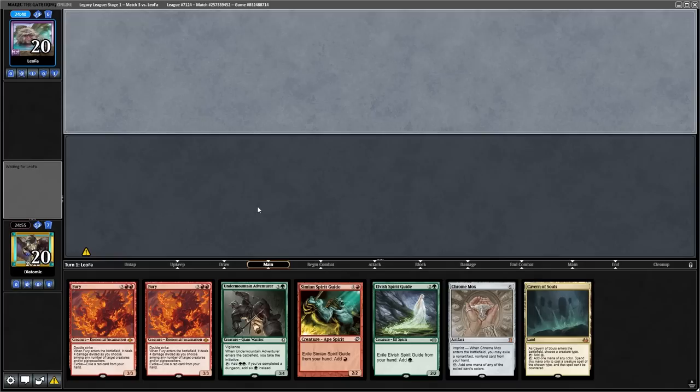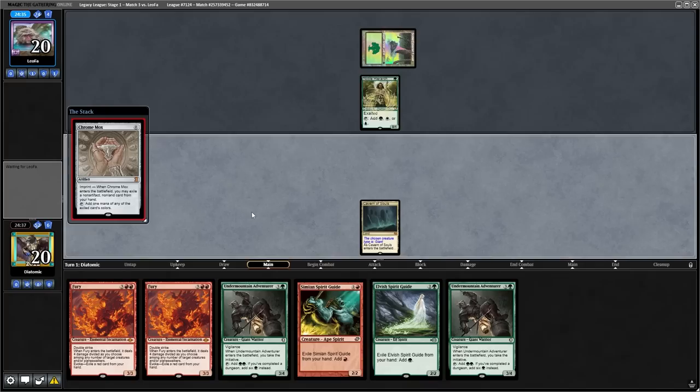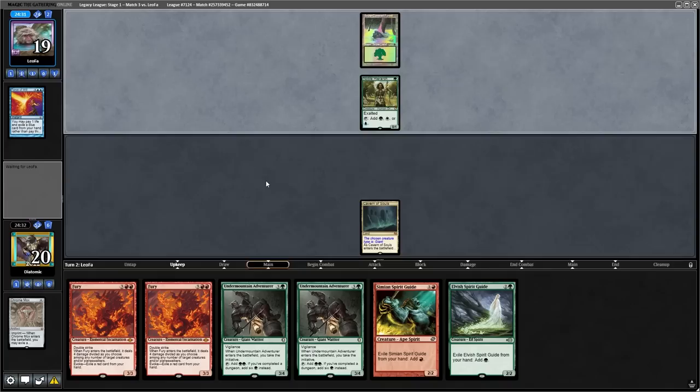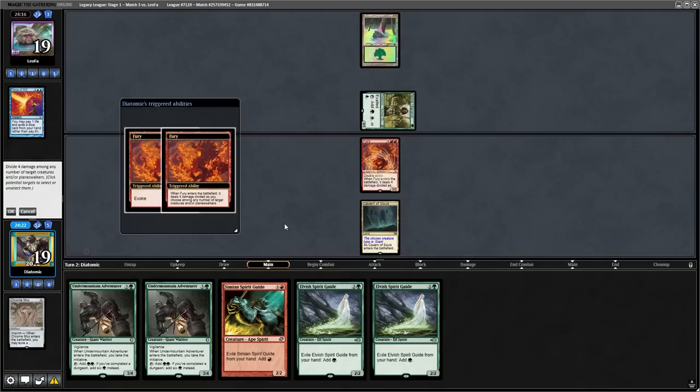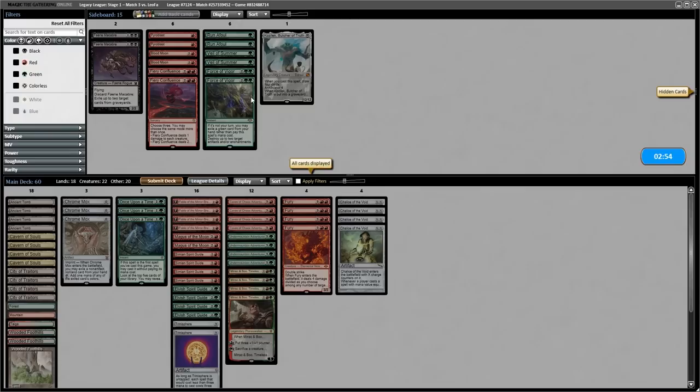Going into the next round, we're on the play with yet again a turn one initiative creature. However, this time we have Cavern of Souls to make it uncounterable. The opponent starts off with Noble Hierarch and passes back the turn. Making sure that I name the right card with Cavern of Souls, I play that and then cast my Chrome Mox, which is actually a completely bad sequence, because now the opponent Force of Wills my Chrome Mox so I don't have the mana. Somehow the opponent does not have a second land or a spell to cast, so they attack and pass back, and now we can both Fury the Noble Hierarch and then play an uncounterable initiative creature. From here the opponent concedes the game, and we're fortunate that the missed sequence didn't matter.